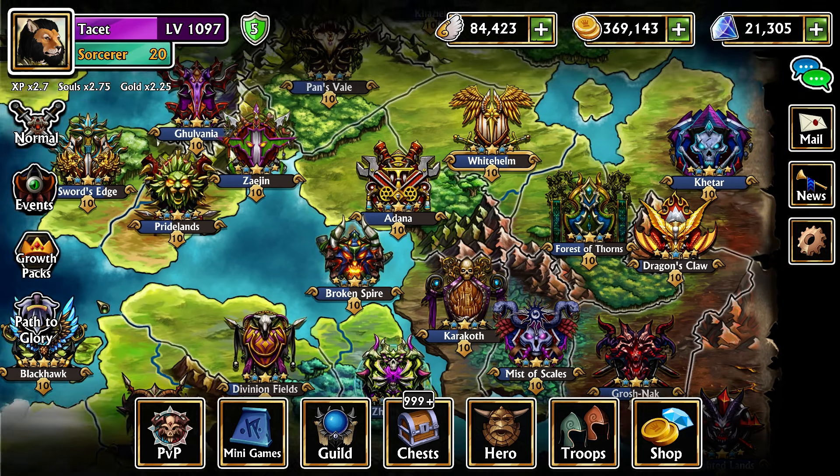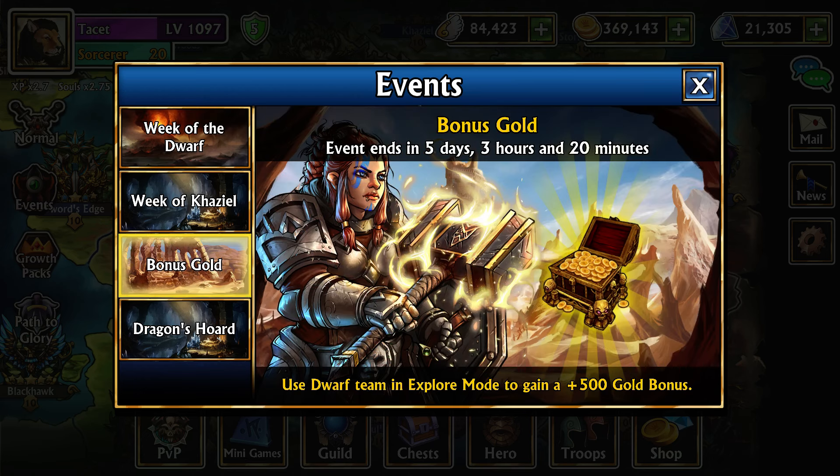As for the other things, there is 500 bonus gold every single time you use a full team of dwarves. Keep in mind the text says 'use a dwarf team,' meaning your entire team needs to be dwarves. You can use multiple of the same dwarf, but they all have to be dwarves.